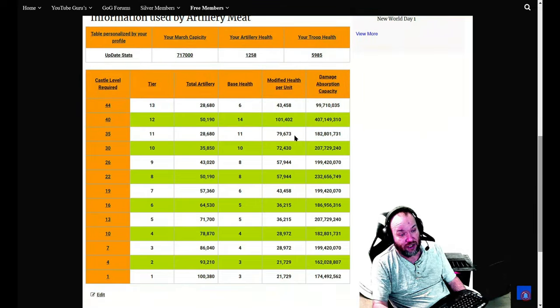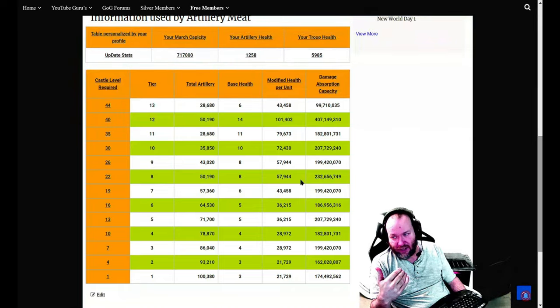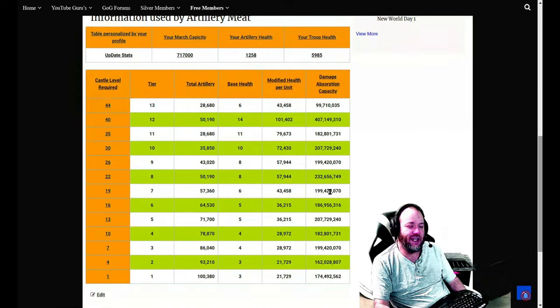So we got some modified health usage here. I've got your castle level — at some point I'll pull these castle levels dynamically. I will truncate this table dynamically too — in other words when you're only castle level 30 in your profile I'm only going to show you up to that point, so you don't get overwhelmed with numbers.